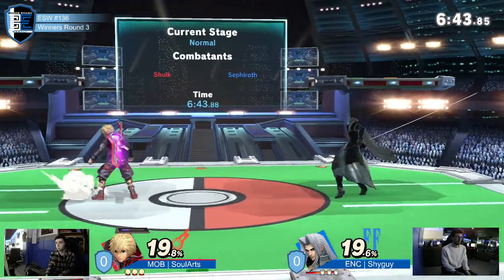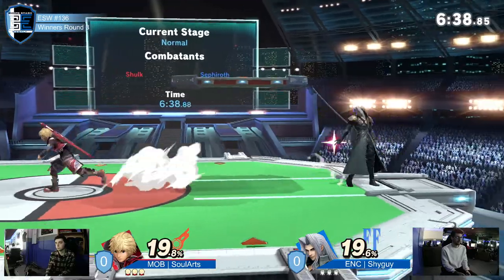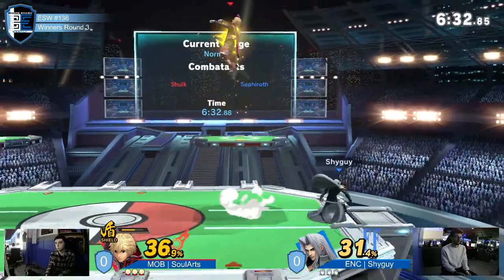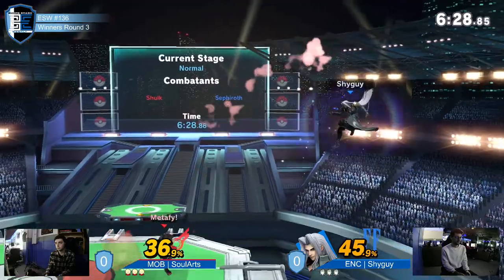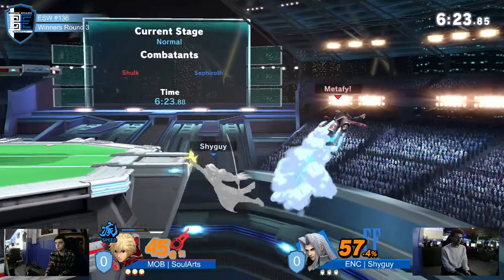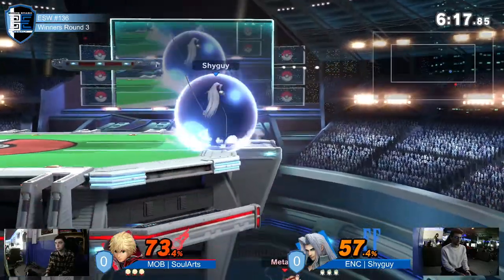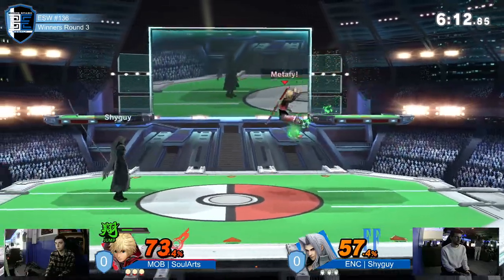Caught him in between counter being a projectile and a counter. Very good with the get-up throw. Spot dodge. Swapped to shield mid-combo — still can't believe Shulk can just do that. He's on jump art.